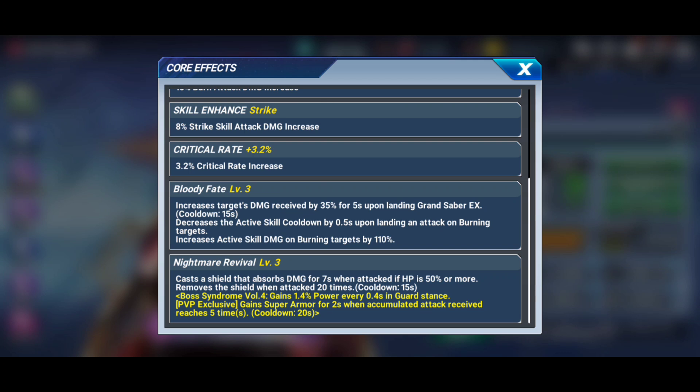Next up we have a critical damage rate increase of plus 18, an increase to attack, continuous damage enhanced for burn damage, a skill enhanced for strike damage output, and an increase to critical rate by 3.2 percent. Getting into the exclusive cores, we start with Bloody Fate, which increases the target's damage received by 35 percent for five seconds upon landing the S1, on a cooldown of 15 seconds. As we go through this kit you'll notice a theme — this character is all about damage ramp and doing more damage.